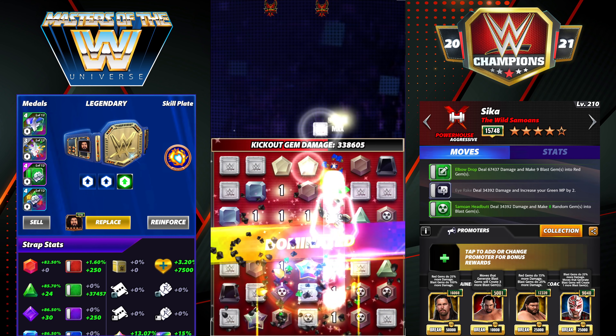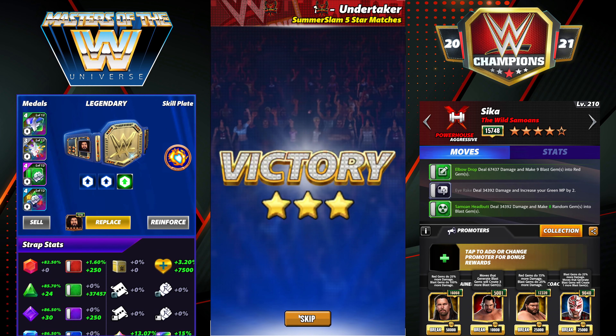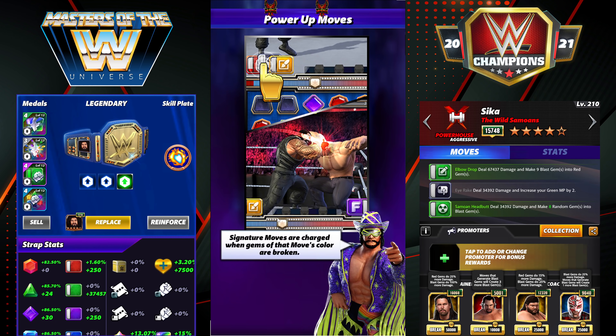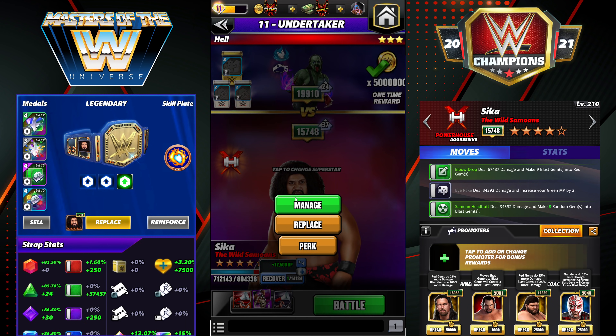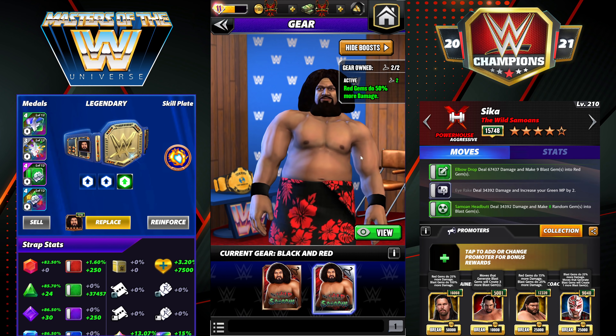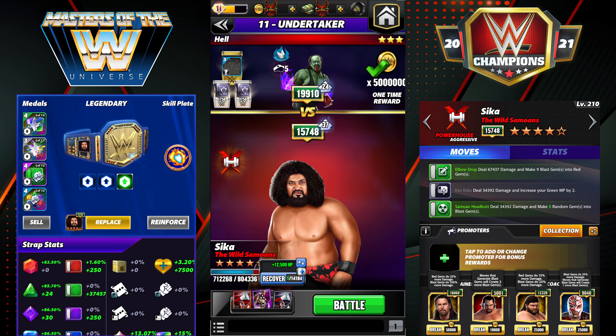I'm trying to think if there's a better free-to-play card we've ever had — I think Sika is the best free card they've ever given out to start the month, assuming you have his gear. His gear gives 50% red gem damage, which helps, and combined with the 20% gem damage strap, he is probably the best card we've ever been given. He's super super fun. Let me know what you guys think in the comments. He's completely viable even without JBL — you can absolutely still run Sika, he's a monster. Like, subscribe, and share. Good luck out there and thanks for watching.